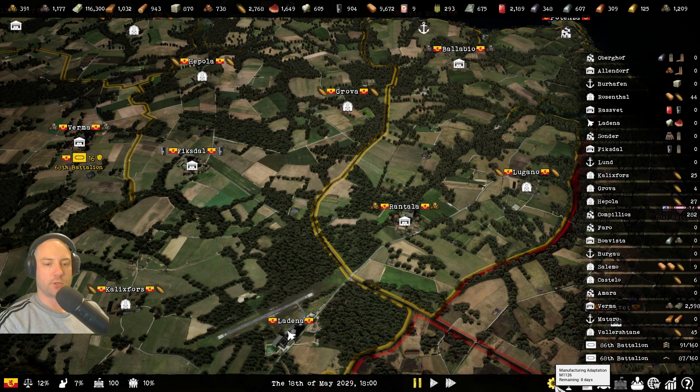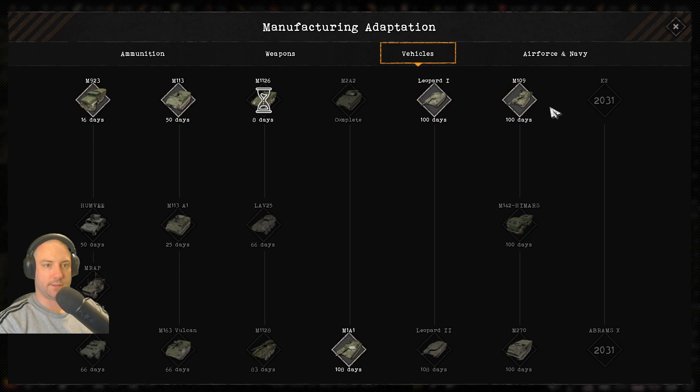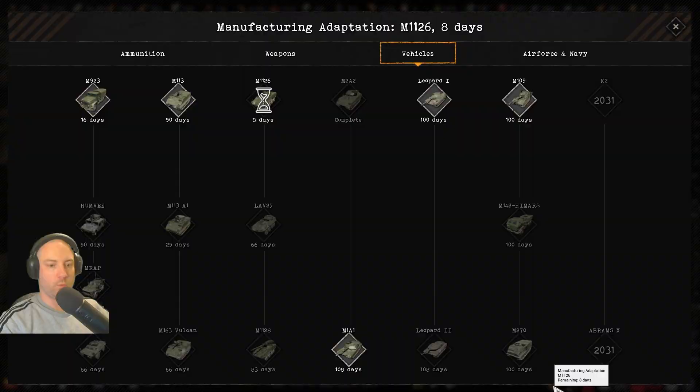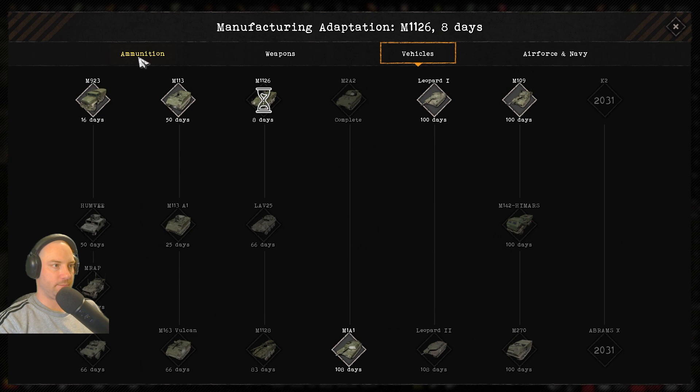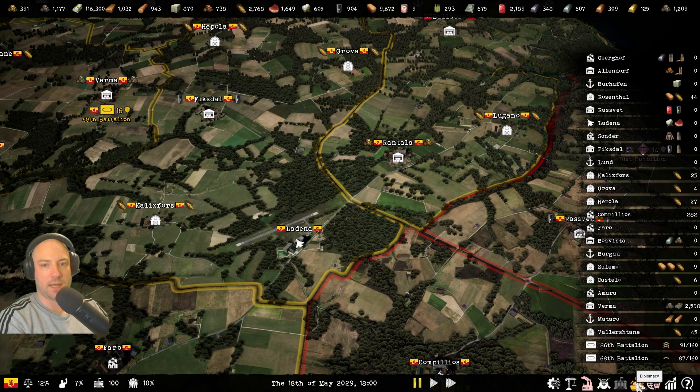Now let's talk about Manufacturing Adaptation — a fancy word for Research. Click on that and you have your research queue. One thing to note: we started this campaign late in the game — it's 2029 — so we have most things unlocked. The only locked queue opens on January 1st, 2031. This campaign started in 2028, which is the latest starting date. The earliest starting date I think is 2023 — though I could be wrong. You can adjust the starting date for your campaign at the beginning of the game.